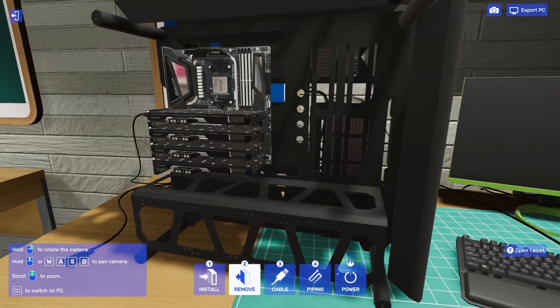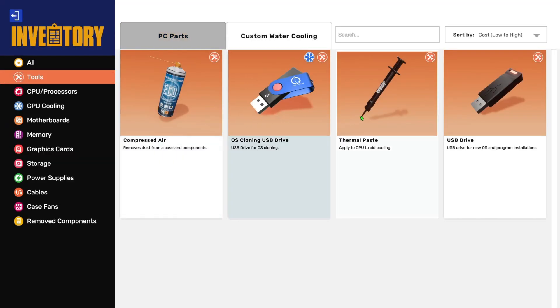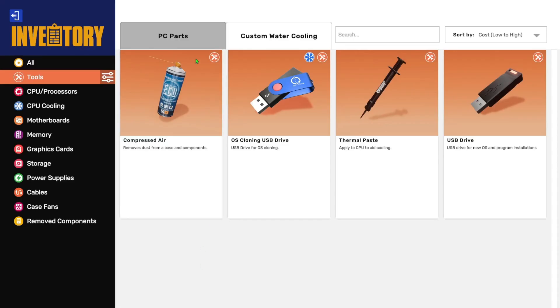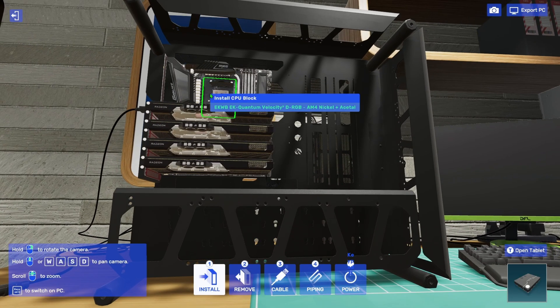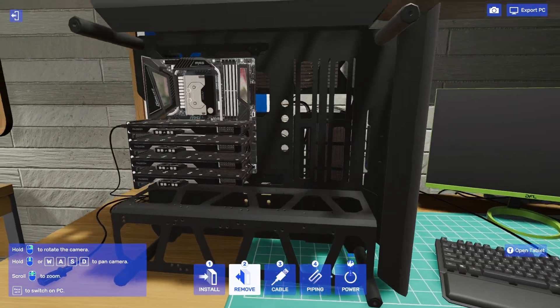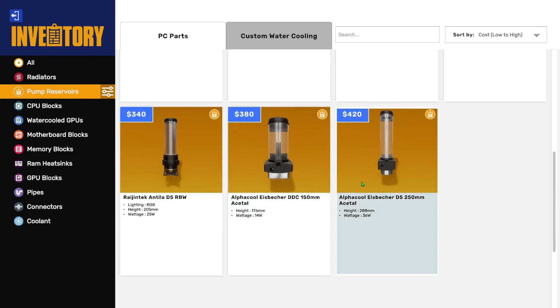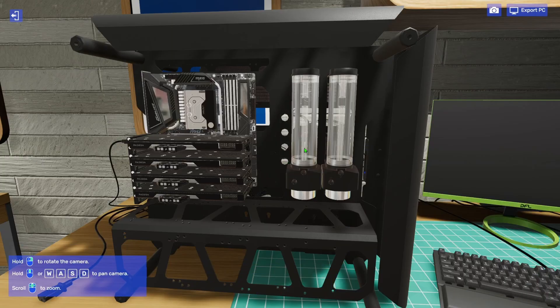That's two thick radiators, some chunky radiators, and four GPUs — which makes sense. We haven't even gotten a power supply yet, so this is going to get quite expensive. Let's add the thermal paste, CPU blocks that match, and then we'll get our pumps and reservoirs in — going with the biggest reservoirs.